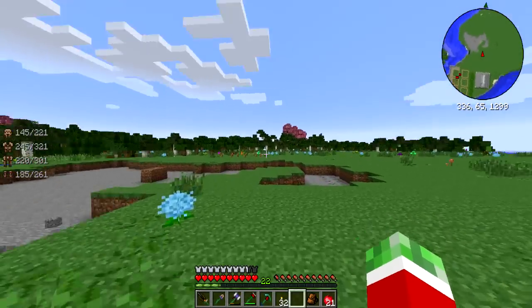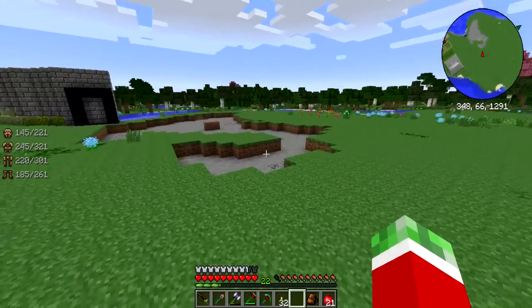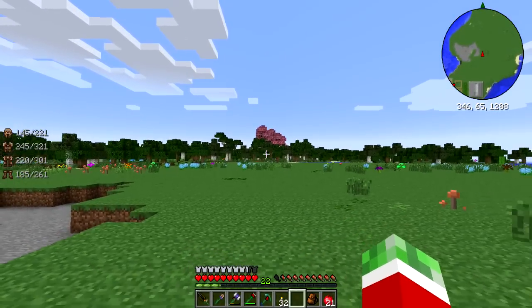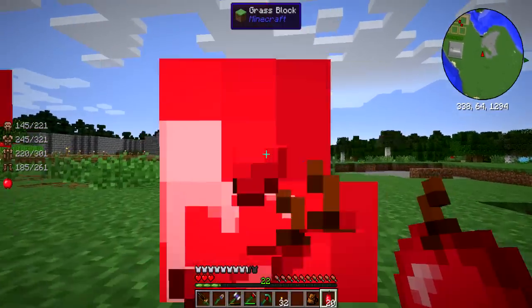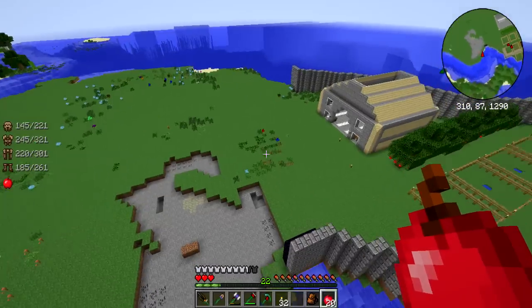As you guys can see, first of all I cleared out mainly the entire island. All the trees, everything is gone. All the mountains - fixed it all up with grass and everything, and I can show you guys while flying in bed mode. That is just looking awesome. I still need to fill this in with dirt, but other than that it's already looking awesome.